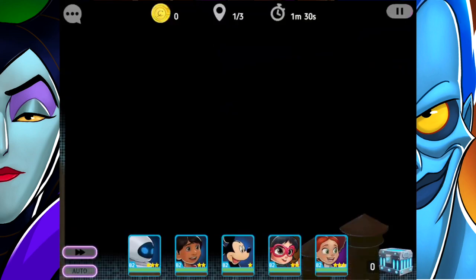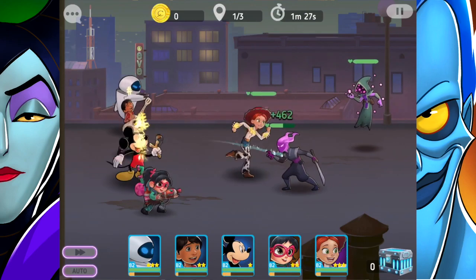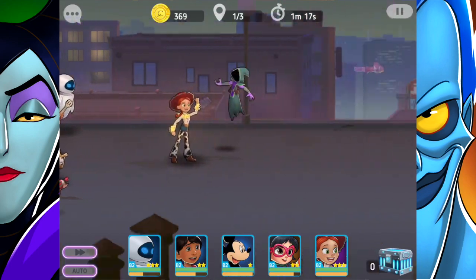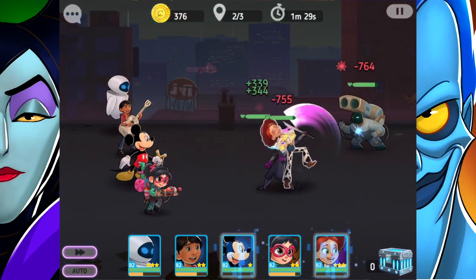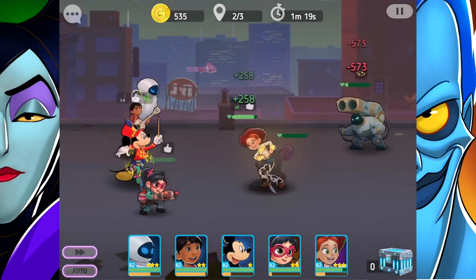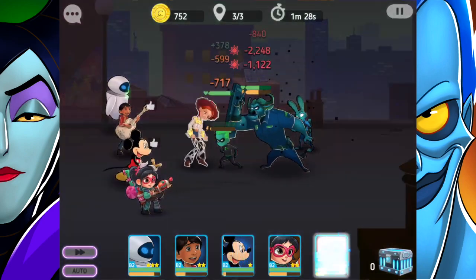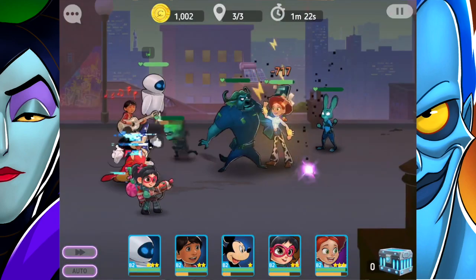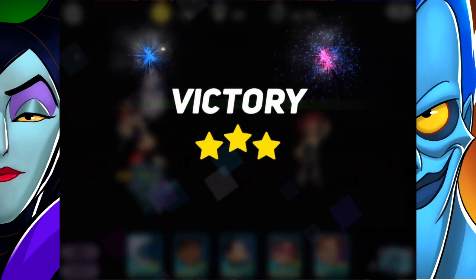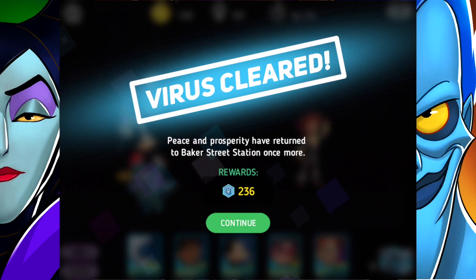Baker Street Station has been invaded, so I'm going to go ahead and get rid of the virus here. In the next round, maybe I'll remove Vanellope and add Nick Wilde to see how he does. I don't think he'll keep that great, but I'm hoping the other heroes can carry him along. Victory! Peace and prosperity have returned to Baker Street Station once more.